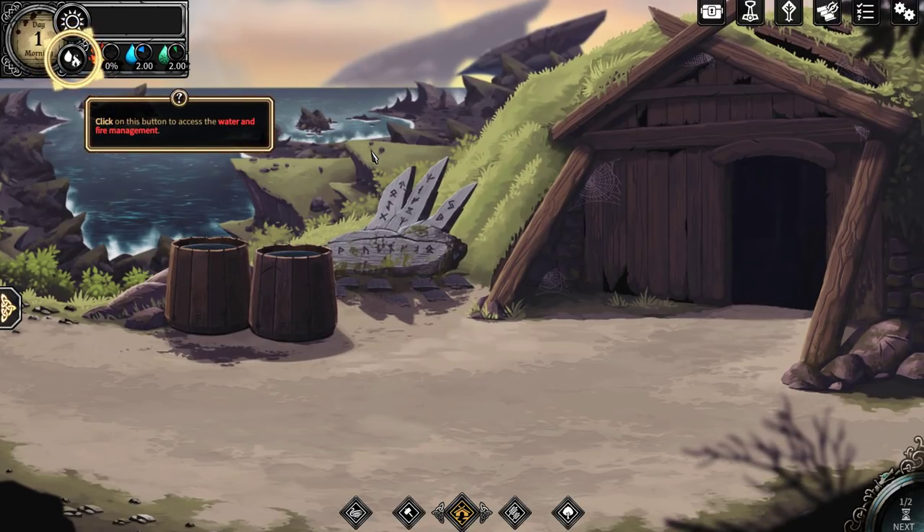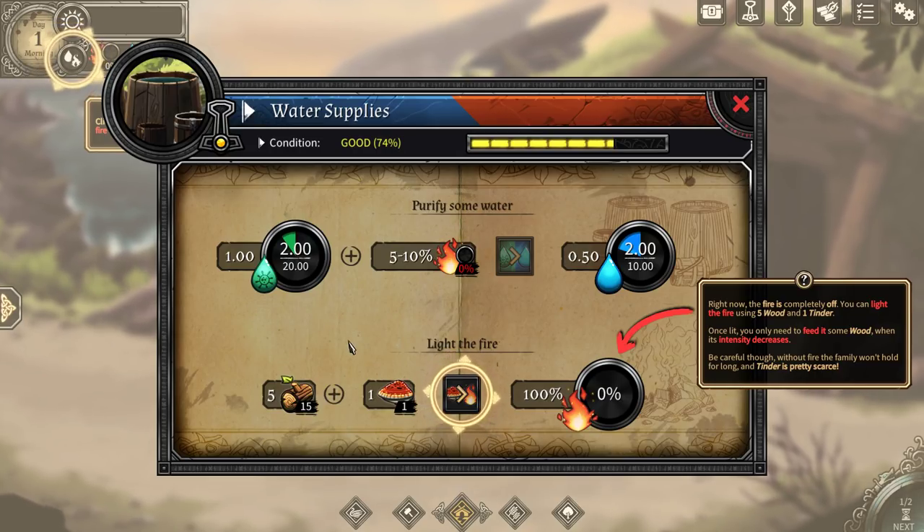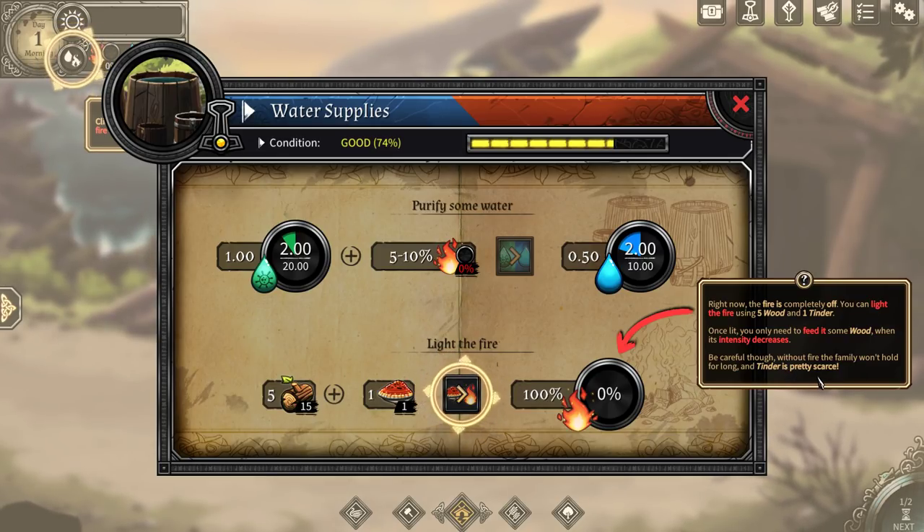Click on the button to access the water and fire management. Right now the fire is completely off. You can light the fire using five wood and one tender. We only have one tender available, which is this fire mushroom that we started with. And my daughter found actually 15 wood here. Once lit, you need to feed it some wood when the intensity decreases. Be careful — without the fire, the family won't hold for long, and tender is pretty scarce.